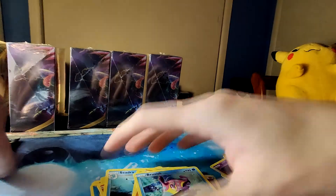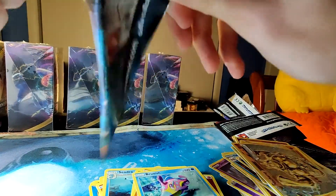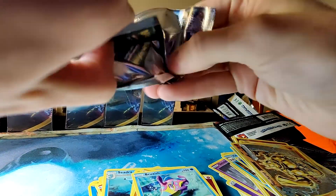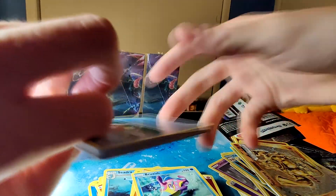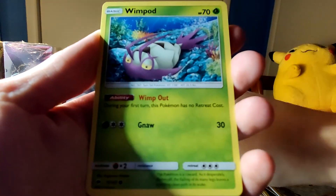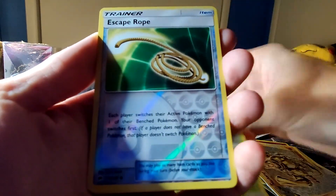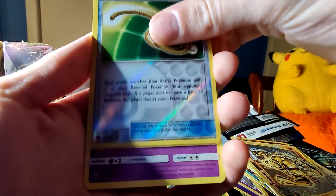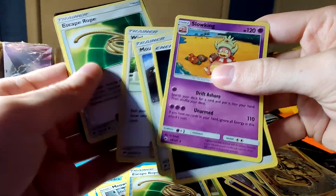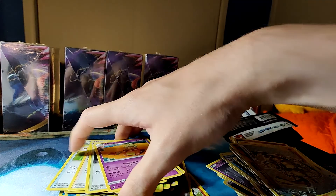Evolutions is a very hit or miss set — either go for gold or you go broke. Alright, last pack. Our bolts have already been fired though, so we can't complain. Magikarp. Meowth. Wimpod. Togedemaru. Dewpider. Reverse Escape Rope. And a non-holo Slowking. Anyway, let's recap our hits.